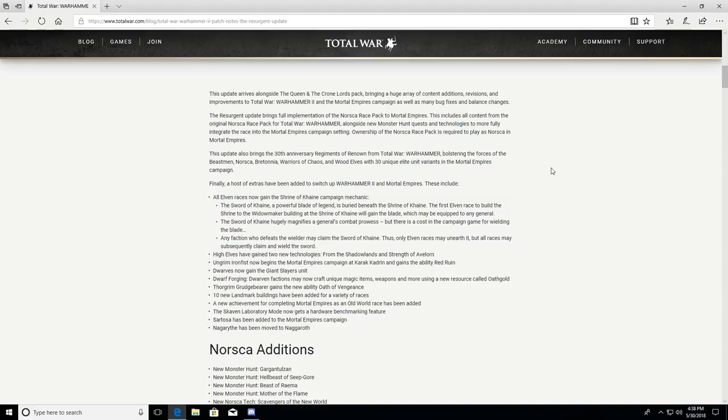A host of extras have been added. All Elven races now gain the Shrine of Khaine campaign mechanic. The Sword of Khaine, a powerful blade of legend, is buried beneath the shrine. The first Elven race to build the Widowmaker building at the Shrine of Khaine will gain the blade, which may be equipped to any general. The sword hugely magnifies combat prowess but comes at a cost — public order and similar penalties. Any faction who defeats the wielder may claim the sword, so all races may subsequently wield it.